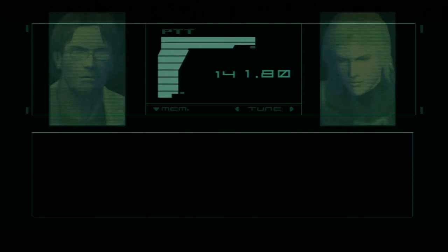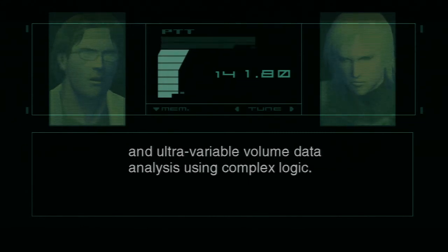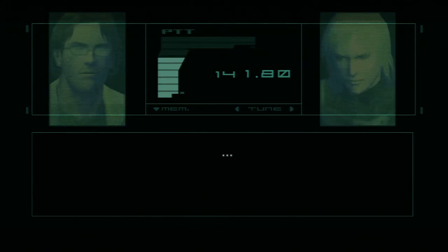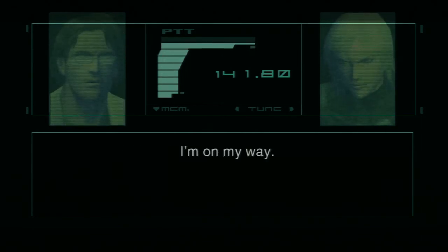'What's she doing here?' 'She's a computer whiz who specializes in neural AI and ultra-variable volume data analysis using complex logic. How she got involved in weapons development is beyond me. Whatever her reasons, we need her in order to stop Arsenal.' Raiden, find her. I'm on my way. All right, let's go.